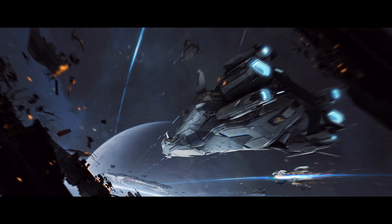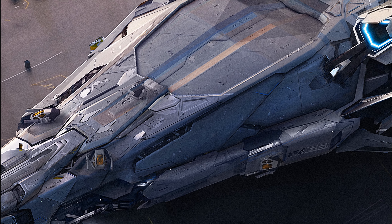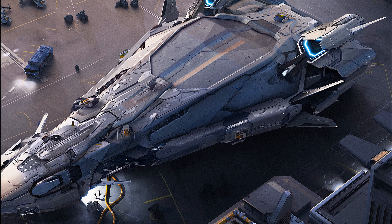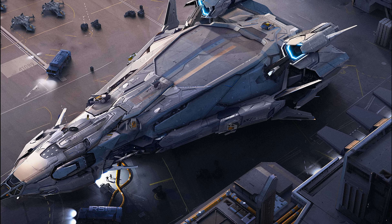The Polaris is a concept ship not yet released. It is technically a corvette, but functions as a large torpedo boat to be used against capital ships and stations. It has a crew of up to 24, with 28 size 10 torpedoes, 32 size 3 missiles, and various size 4 and size 5 turrets.